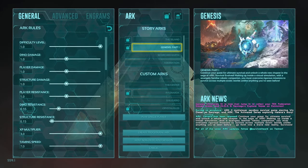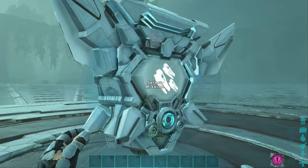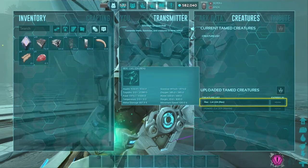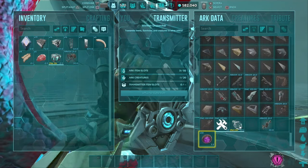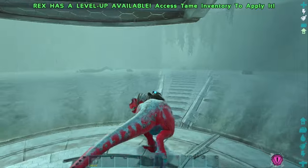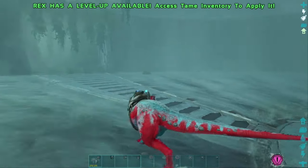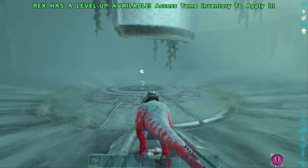We spawn into Genesis, go to a mission point, and then access the inventory again. From there, we go into Creatures and download the Rex again, grab the saddle and mind wipe tonics. And there we go — I have my level 105 Zach B character able to use the Rex. I was just using it a moment ago on the Island, and now we're over here using it on Genesis. No timers, super easy.